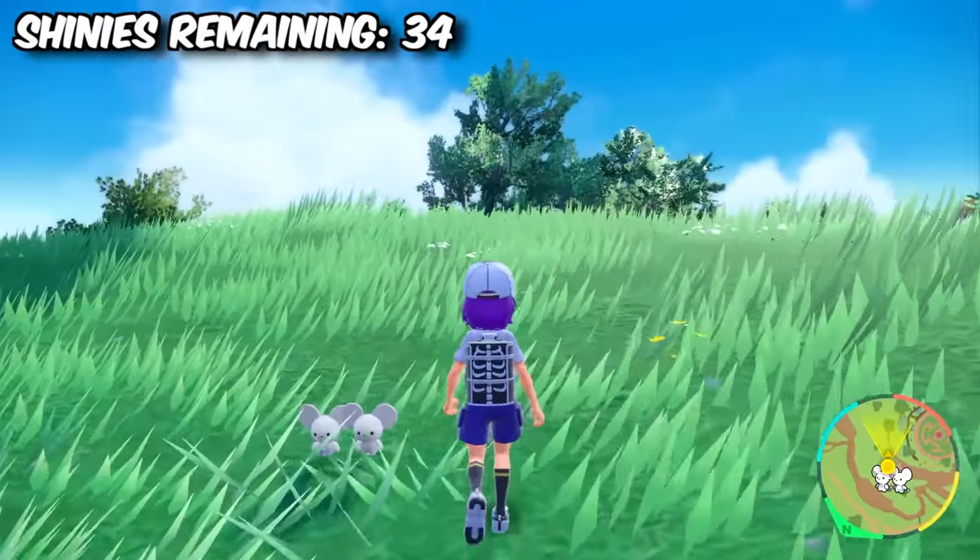All that was left on our list was to evolve the Shiny starters. We evolved Fuecoco into Crocalor and then into Skeledirge, then Quaxly into Quaxwell and Quaquaval. And finally, I started my Pokemon Violet journey with this adorable little weedcat, and now we completed the Gen 9 Shiny Dex by evolving the Shiny Sprigatito we hatched. It became Floragato and then Meowscarada. I actually cannot believe I was able to pull this off. I now have around 220 hours clocked onto this game, and I'm so happy I was able to find every Paldean Shiny. Don't forget to subscribe and stay tuned for more Pokemon Scarlet and Violet videos. Thank you all so much for watching.